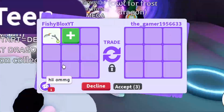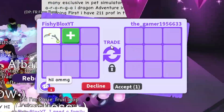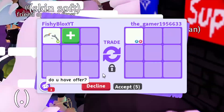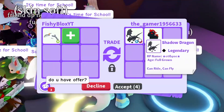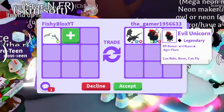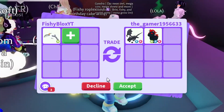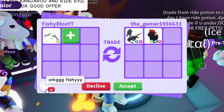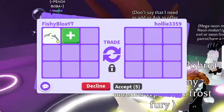We have Gamer 956633 — they said hi but they just asked if I have an offer. Okay, they have a shadow dragon and an evil unicorn, pretty cool, but unfortunately I'm only trading the albatross. I don't think they want to accept that, so I'm gonna decline.